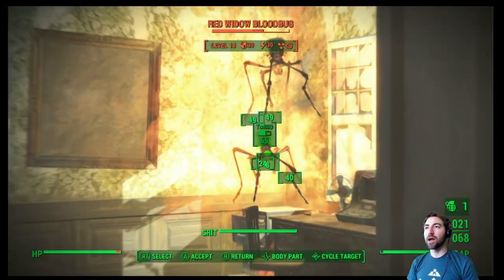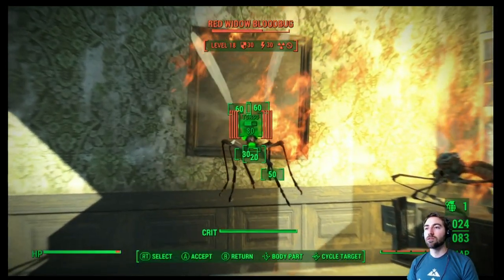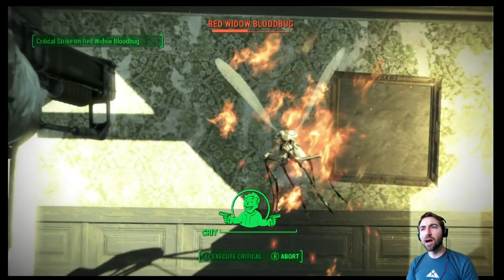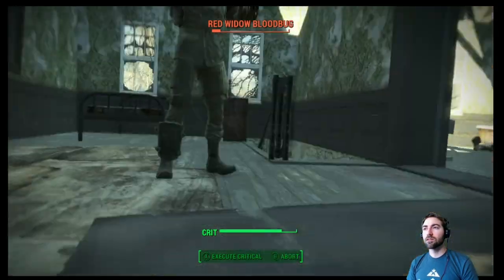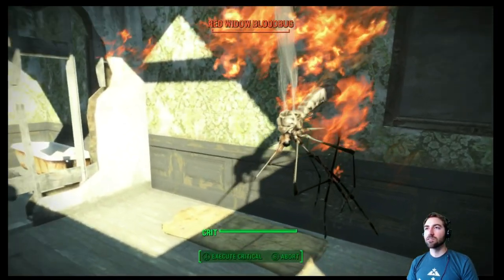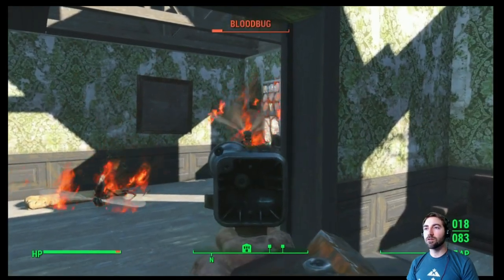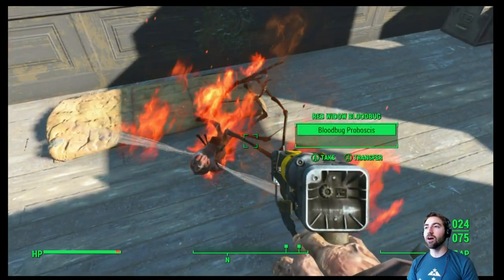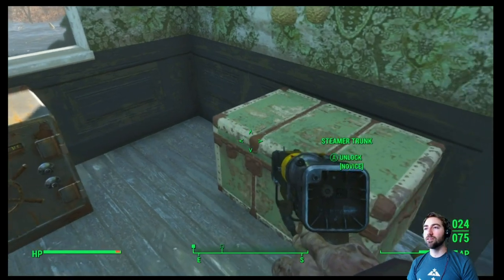Holy crap, they're powerful. I'm going to pull out the Righteous Authority for this one. Hit it with a critical first — wow, that is a strong bug. We got a critical back. All right, we got them all. They got a bag for us to sleep in — that one turned into a giant pile of goop.